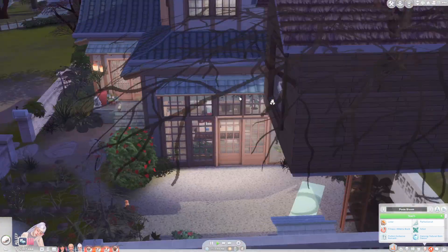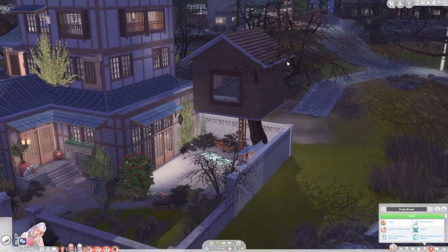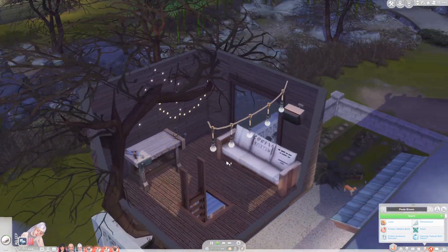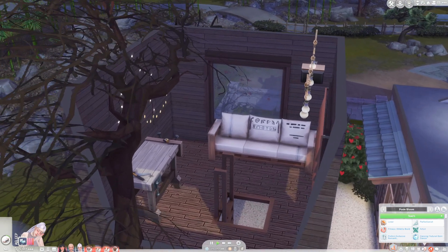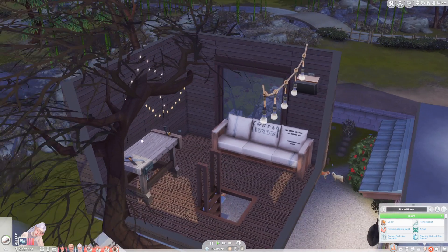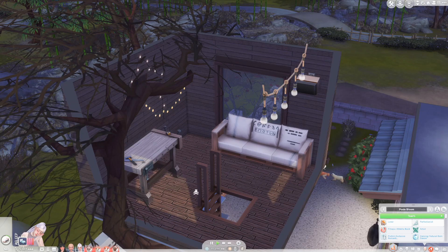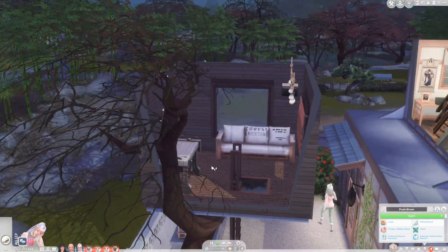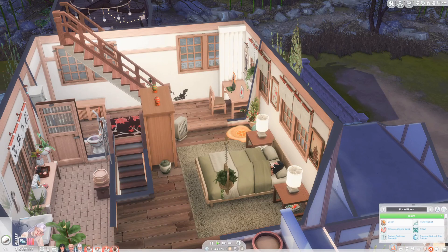I've gone ahead and popped in a little treehouse for Posy. It looks a bit ugly but I wanted it to be in the tree, so it's basically just a square. I put a workbench up here because she's going to have to get her handiness skill up and do some making stuff. We'll eventually transition to the maker things from the Eco Lifestyle pack. It could be a cute hangout for her and Riley, especially now that they're teenagers and probably don't want Clover hanging around.